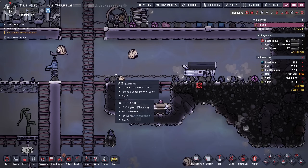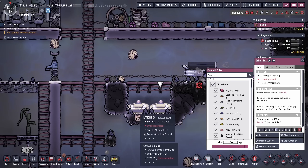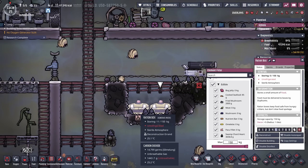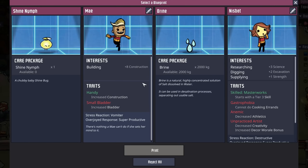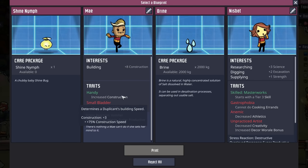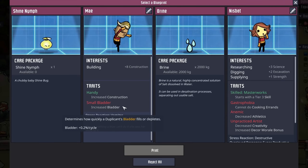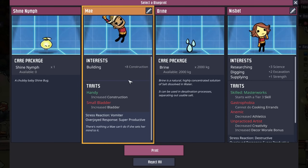What I'll end up doing is putting all the raw resources in the ration box where they're waiting to be cooked, and then all the stuff we're saving for dupe consumption into the refrigerator. I'm thinking about taking May — we don't necessarily need a builder, but maybe May can be our demolition specialist. They have a plus 8 construction and they're handy, and their only negative is a small bladder. Right now I'm really starting to keep my eyes out for a nice operator we can turn into a mechatronics engineer in the future.